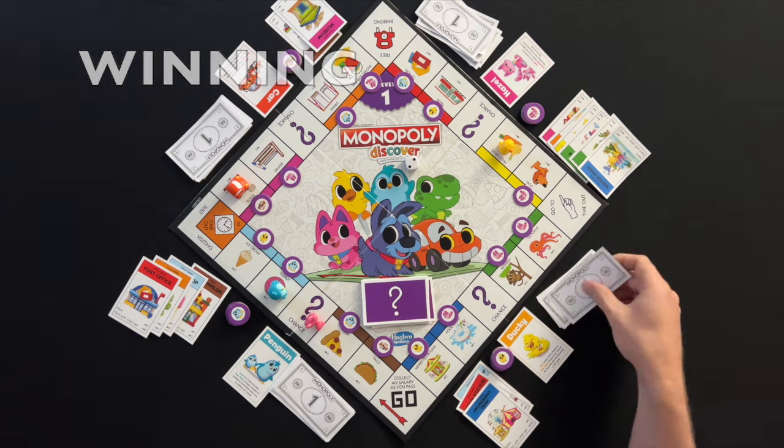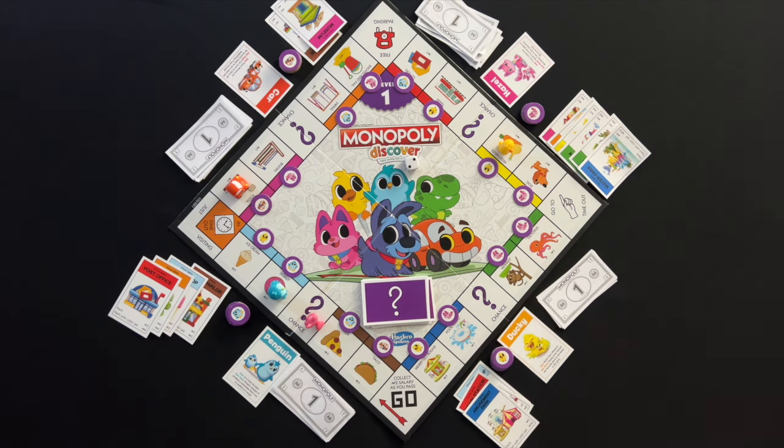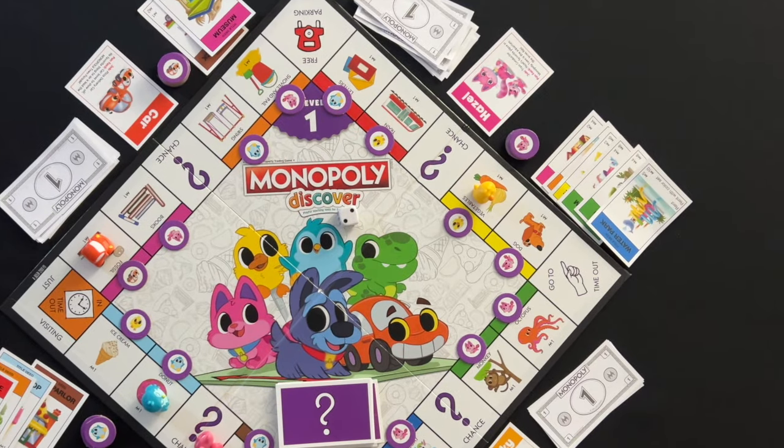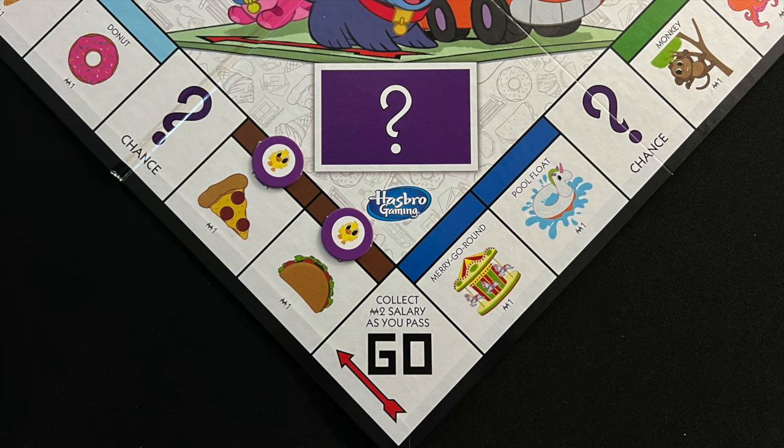Once the last property on the board is bought, the game ends. The player with the most properties wins. If there is a tie, the tying player with the most money wins. If a player owns both properties of the same color, they collect two times the rent whenever another player lands on either of those properties.